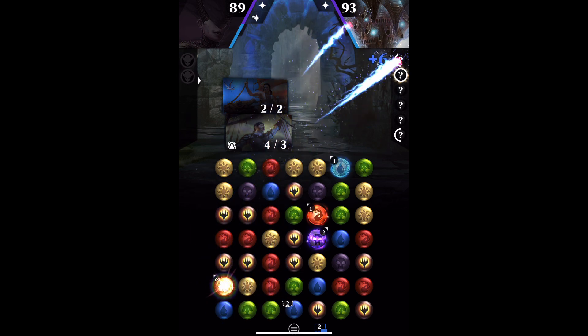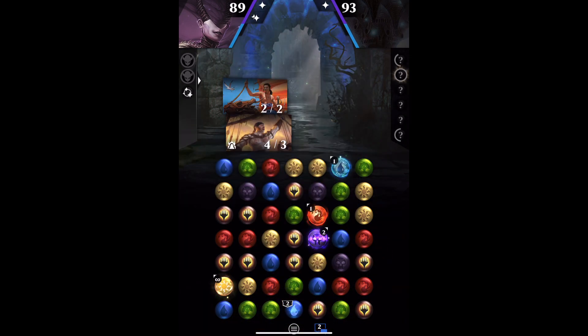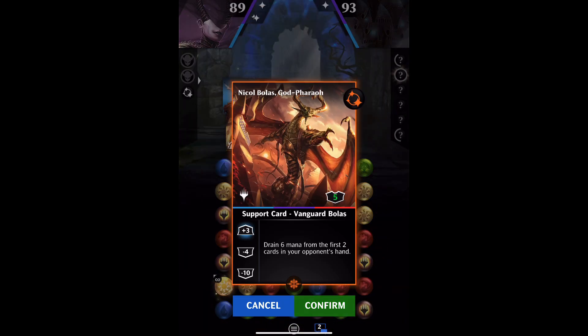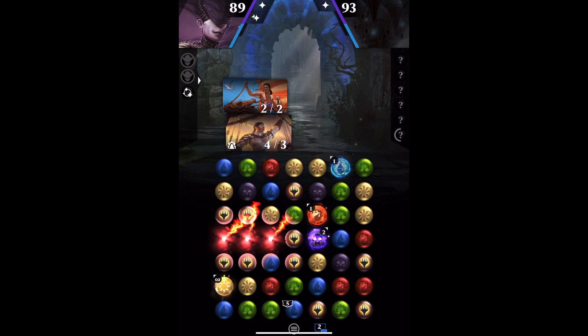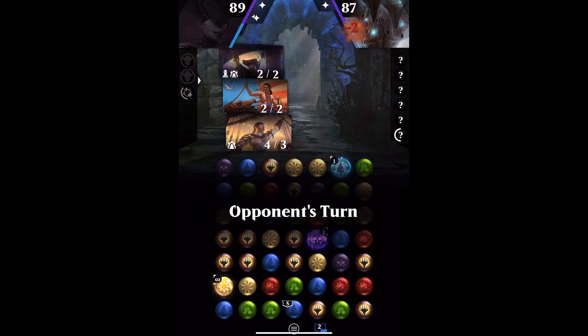We need to wait for our turn to come round, and then what you do is when you attack, with the Fathom Fleet Captain you drain three mana from your hand. You're not asked if you want to — it just happens. And the pirate token comes into play.